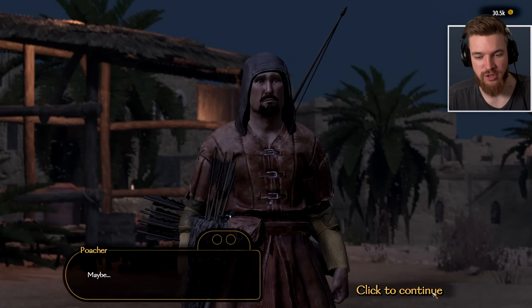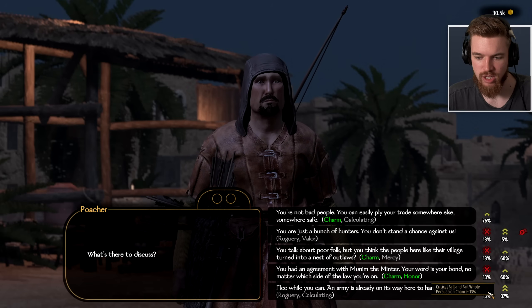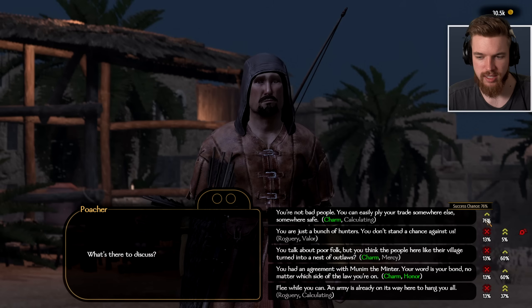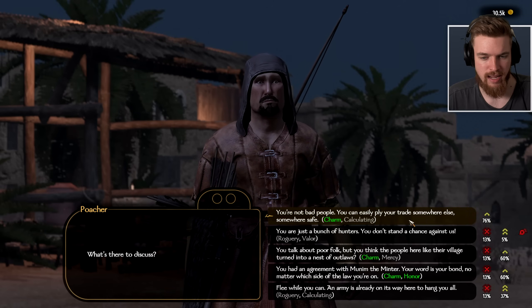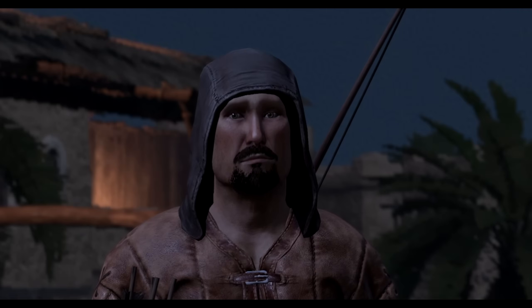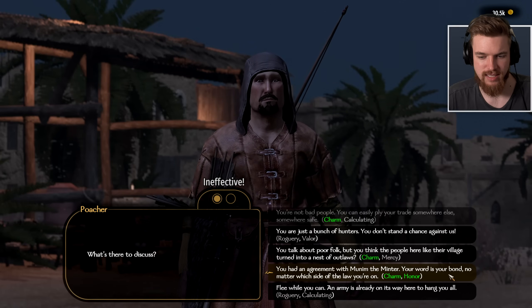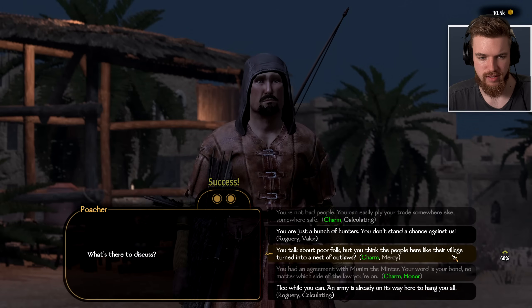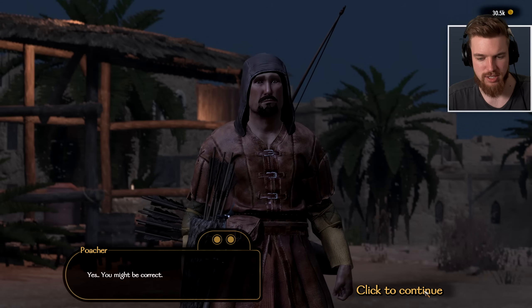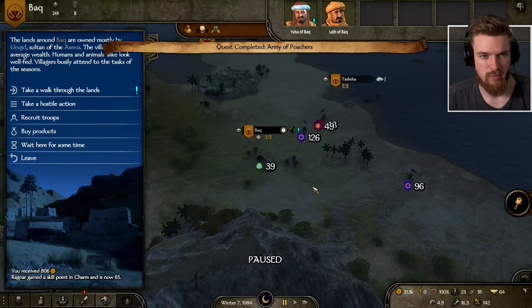There's a persuasion option if you have high charisma. The bottom right shows your failure and success rate. We start where our success chance is high: 'You're not bad people, you can easily ply your trade somewhere else, somewhere safe.' After a couple of persuasion attempts we're successful — we've convinced him without a fight and gained Renown as well.